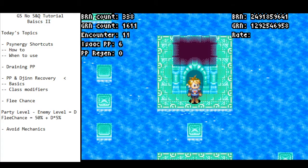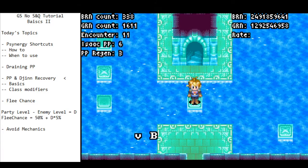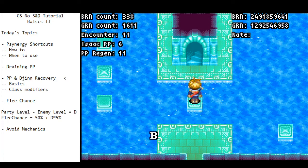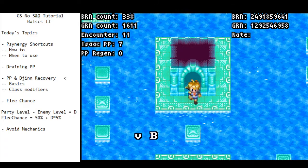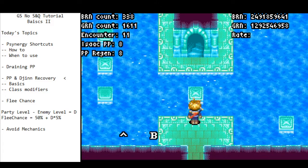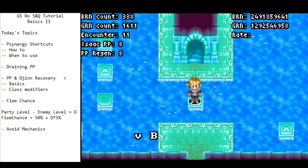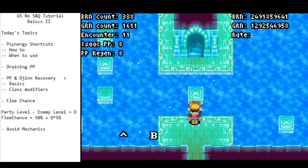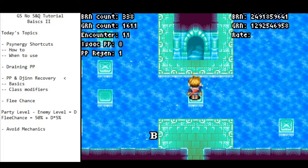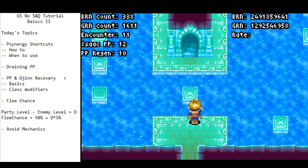One other important thing about PP regeneration that isn't really known is that if you jump, it actually increments your PP regen. It goes up about 4 — or 3.5 — every time you do a jump. That can be quite useful because usually jumping isn't going to incur you much encounter rate. So if you do a bunch of jumping, it will increment your PP regen without generating encounters.